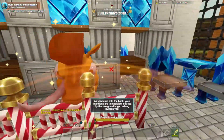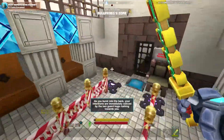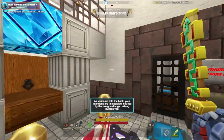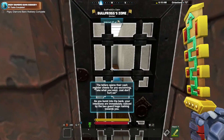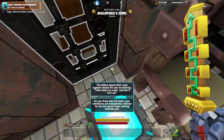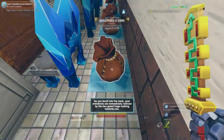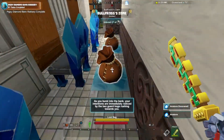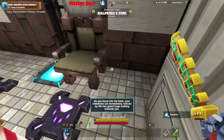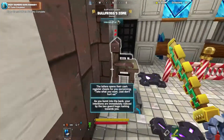Look at these guys — they know what's going on. Slam. Authorized persons only. Screw you. The tellers open their cash registers for you, exclaiming 'Take what you want, just don't hurt us.' Oh look at that — we got some arc stones, for diamonds I assume. Diamond chairs discovered. We're crushing it right now. And I assume we flip this to get to the vault.